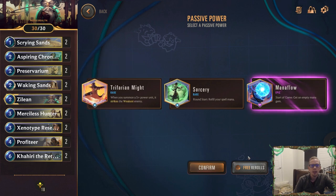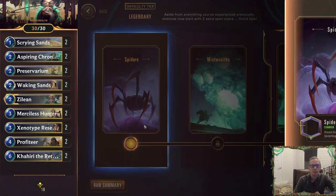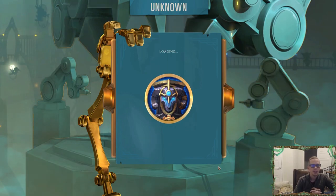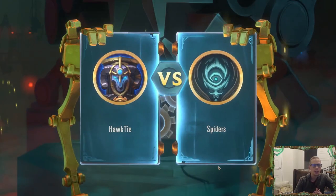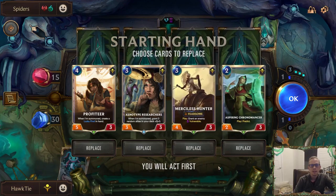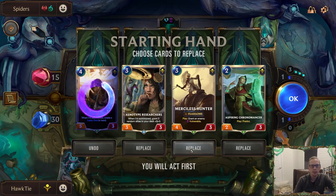I think Mana Flow is really important with Zilean because the cards you want immediately — Chronomancer, Preservarium, Zilean — all cost two mana. Let's try it out. We're going Mana Flow so we can play Zilean on round one. Nine rounds to go, let's see how we do. We got a Chronomancer — I like that, all these units are good. We're playing against Spiders.